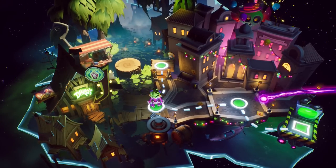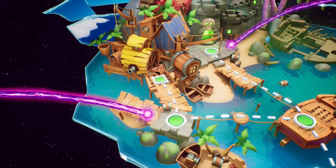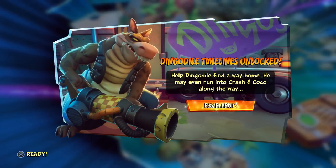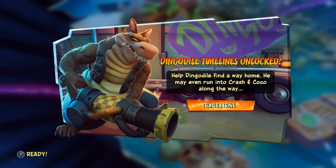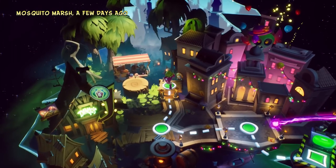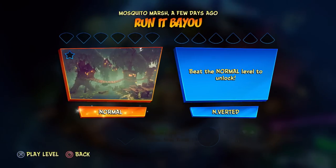Let's take a look for ourselves. Whoa, but look at this — we can go back and play a Dingodile level! Dingodile timeline's unlocked — help Dingodile find a way home. He may even run into Crash and Coco along the way. Excellent, pretty cool. But yeah, let's check out what this is — it is Run It Bayou. Sure, let's go to it.